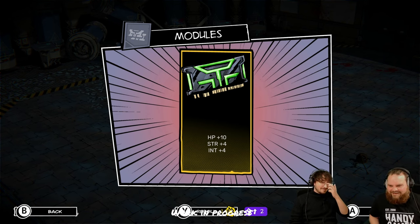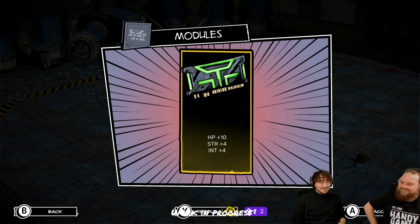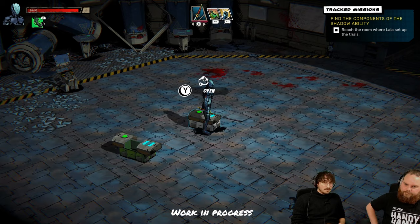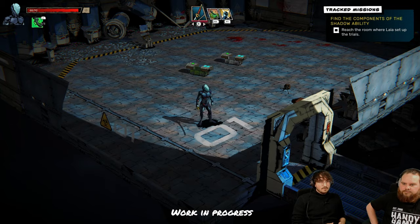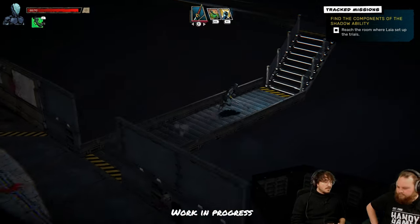If you saw the trailer there are some really big guys you should not tank. Here I get a module — a stat boost. I have slots in my inventory, up to two slots in the beginning, so I can have two modules. They boost stats: in this case 10 HP, 4 strength, and 4 intelligence. Intelligence boosts damage for active abilities.